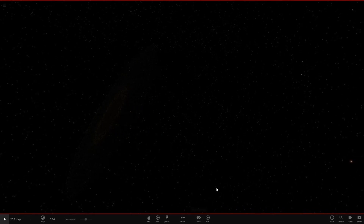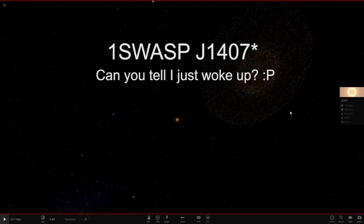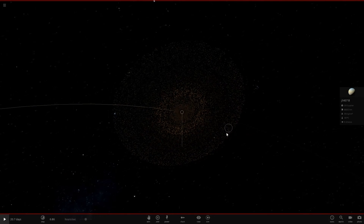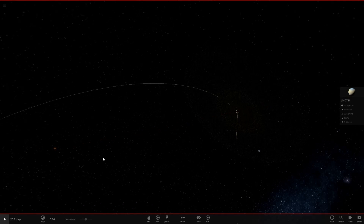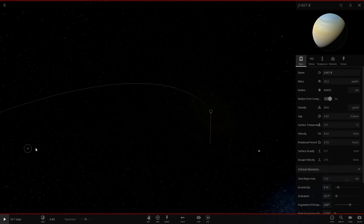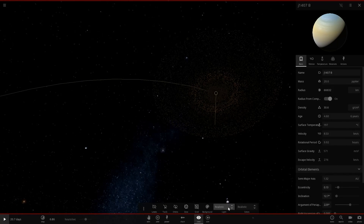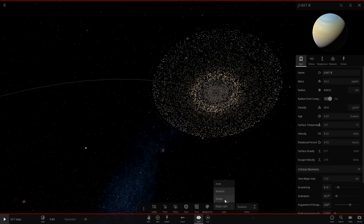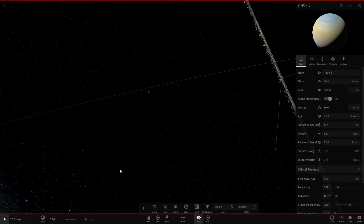So let's go ahead and see what happens. I'm going to change the lighting so that the rings are a little bit more visible and easier to film. Here is 1S Wasp, and over here is J1407B. The star J1407 and the planet J1407 orbit pretty close to each other, actually. I believe this is just a red dwarf. The planet itself is a gas giant with a mass of 20 Jupiters, and it orbits at a semi-major axis of 1.32 astronomical units. Its ring should be about 90 million kilometers in radius. Let's go ahead and change the lighting to studio — now we can actually see these rings much better. They are just huge.